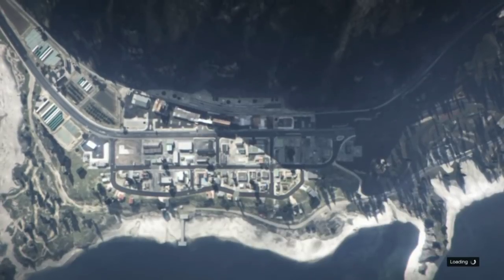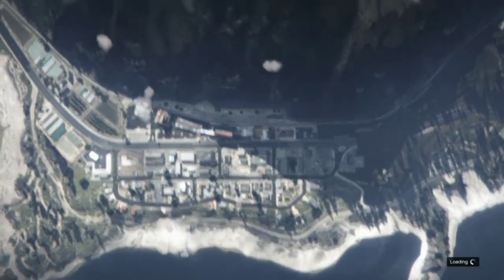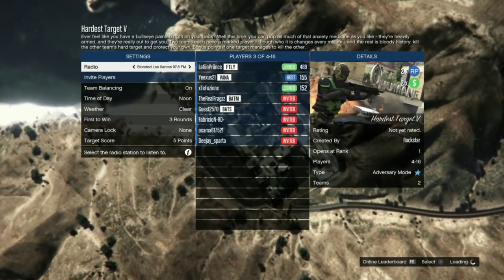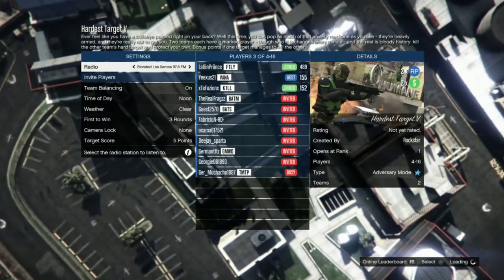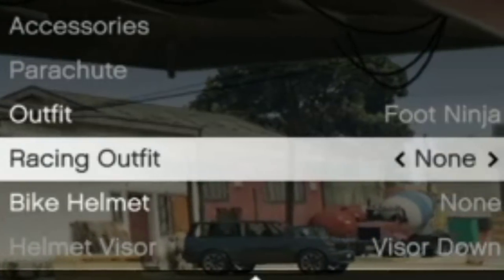I'm going to show you the way that you really do it, because otherwise you're just wasting your time. I watched Mr. Glitches and he wasted like 20-30 minutes of my life. Anyways, this is what you do. Make sure that your racing outfit is set to none, because you're going to hit that to the right.